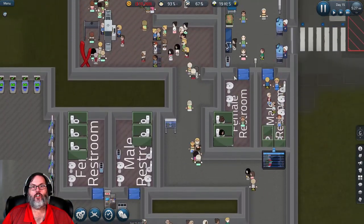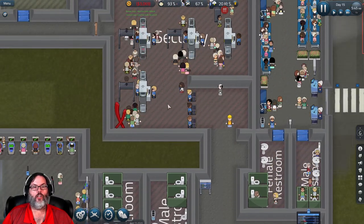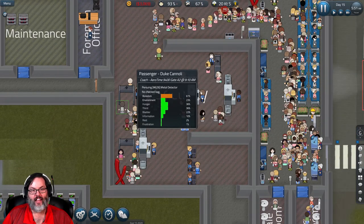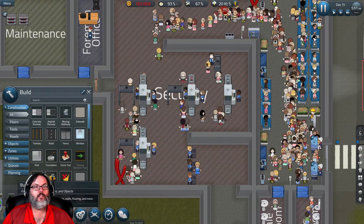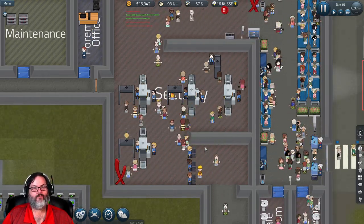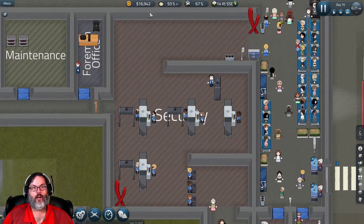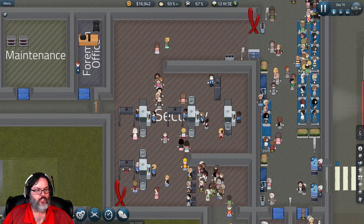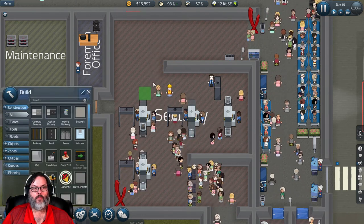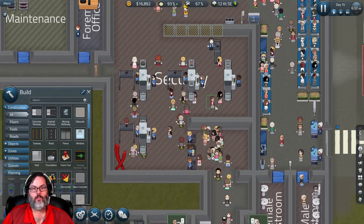How's security holding up? Still backing up just a little bit but not horribly, and we are starting to pull back in. Bag scanning is okay - not horrible, but enough that when I get a little bit more money I'm going to dismantle this wall and extend security.